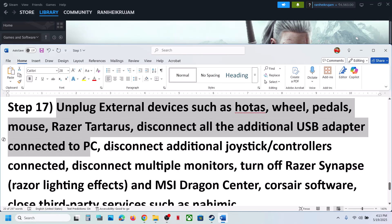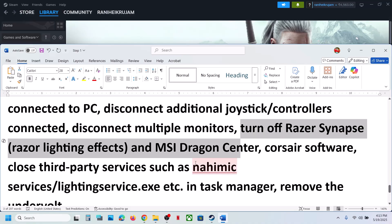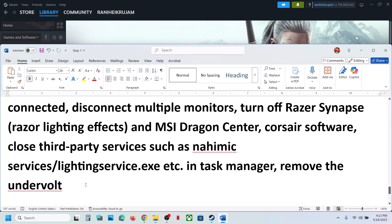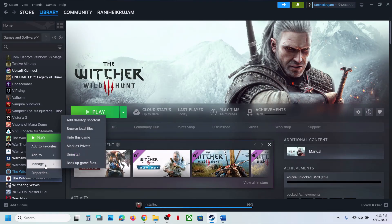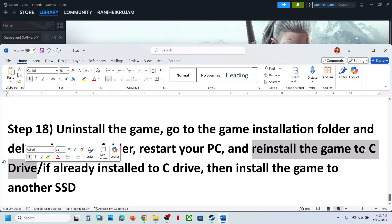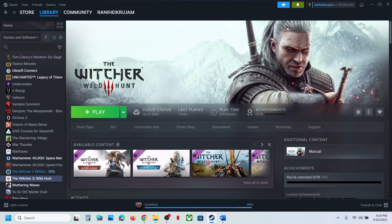Next, unplug all external devices — steering wheels, paddles, USB adapters, extra controllers — and disconnect multiple monitors; try launching the game on a single monitor. Close any third-party services or applications running in the background and remove any undervolt settings. If nothing is working, the last step is to uninstall and reinstall the game. Right-click the game, select Manage, click Uninstall, then delete the game folder. Reinstall to the C drive. If already on C drive, try another SSD. One of the steps shown should help you run the game successfully.